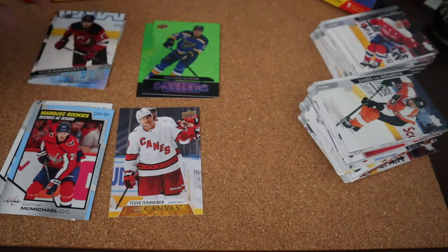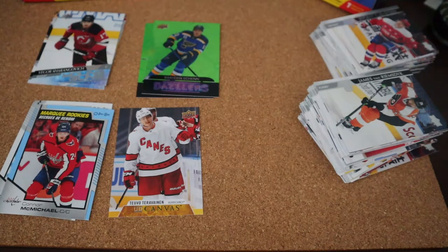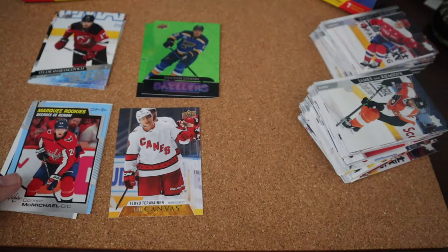Comment down below if these Young Guns are worth anything — I didn't see any that really stand out. We didn't get a rookie jersey card, no dual materials rookie card, and no top Young Guns in my opinion. The best card would be this Conor McMichael OPC Rookies blue border, but still not worth a lot. I think I'm going to be done with Series 2 blaster boxes for now — it's just not worth it. Hope you guys enjoyed this video; I'll see you in the next one, take care, peace.